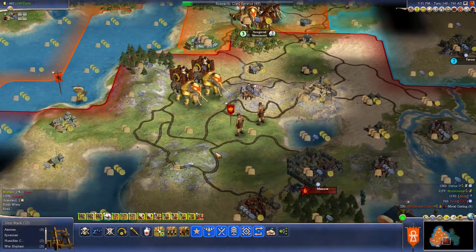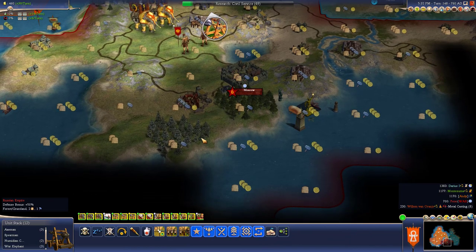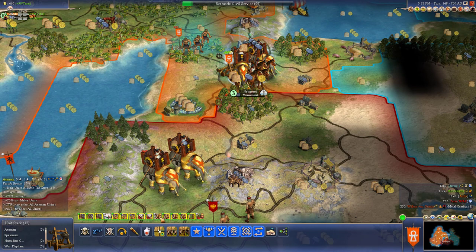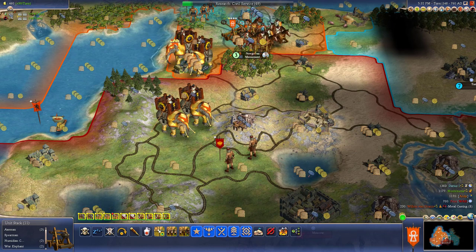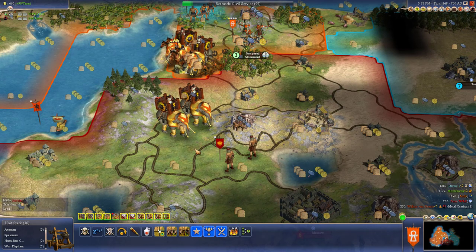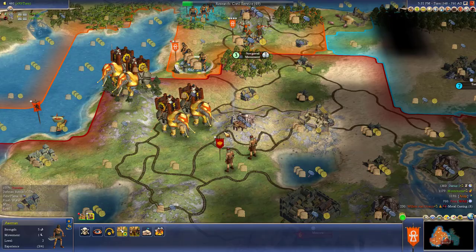This is Moscow in a temperate climate, it's kind of southerly. Is this enough defense for this city? We've got an axeman. Maybe I want to keep an elephant for defense of this city because I don't want to lose it. Let's leave an axeman with this catapult. Go ahead and give him the combat promotion - city raider would have been better.